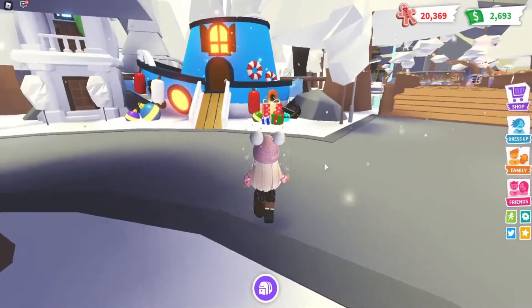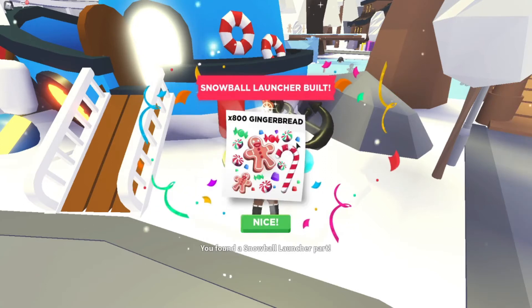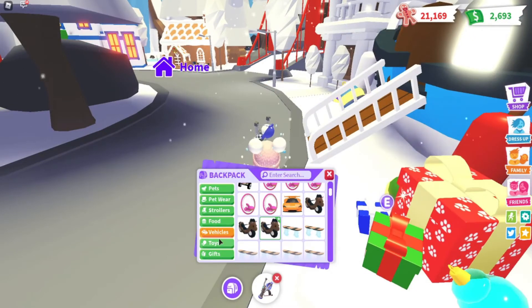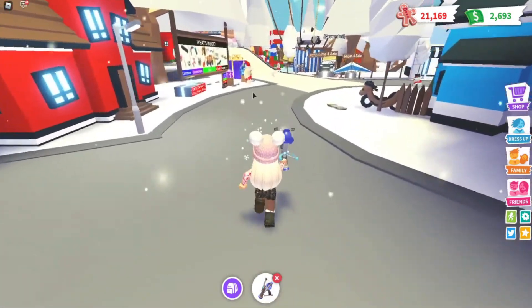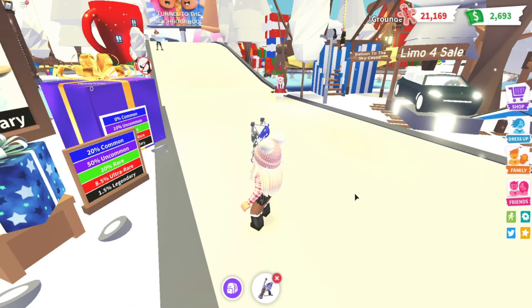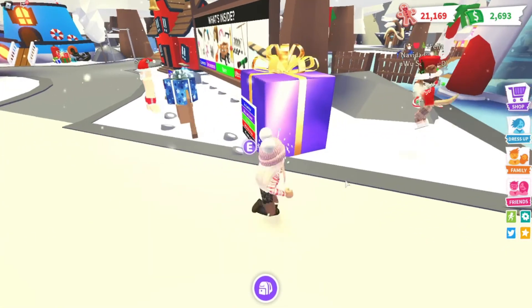I found another snowball launcher part! So you can find all the snowball launcher parts and then you get 800 gingerbread for the reward. Oh, and you get to keep the snowball launcher! It doesn't hurt anybody and it doesn't fling anybody, but that's still super fun. Okay, so I'm missing one more snowman and I just must be blind.